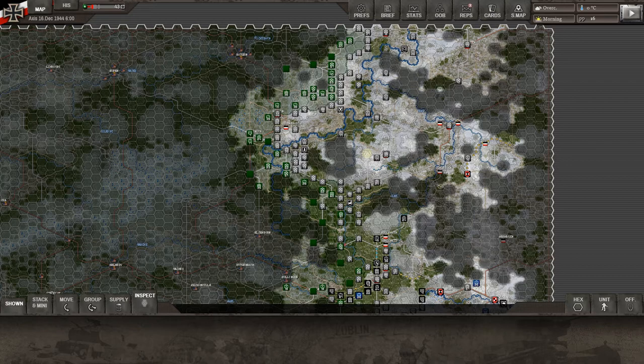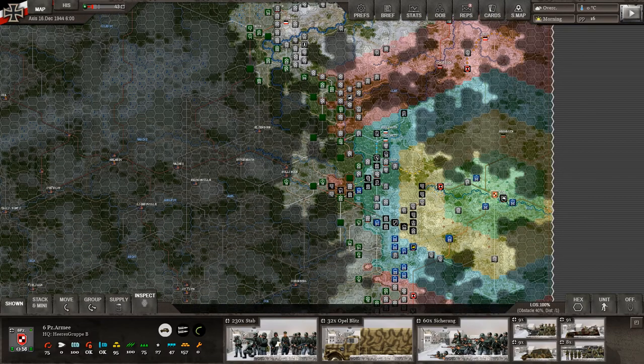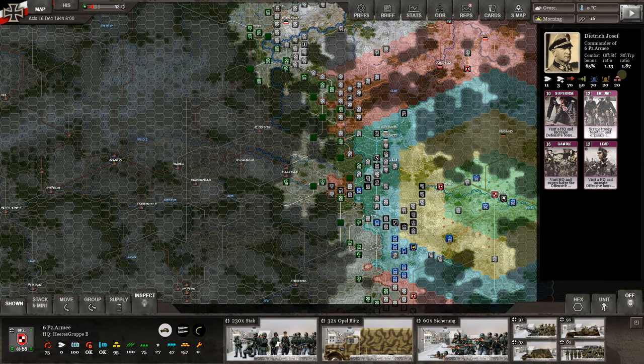We are still in the first morning of the first day, and we have made it down to 6th Panzer Army finally. There is 6th Panzer Army, and if we look at our officer here, it's under Dietrich. Dietrich is a pretty good offensive general — 70 for the audacity — and he's got some interesting different cards we haven't seen before, such as Gamble.